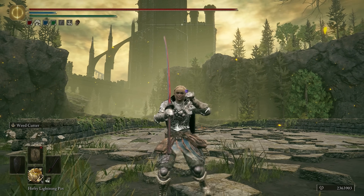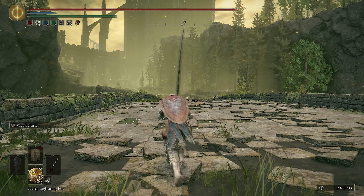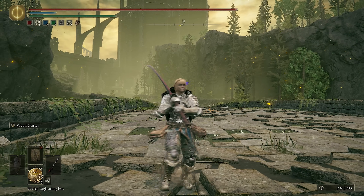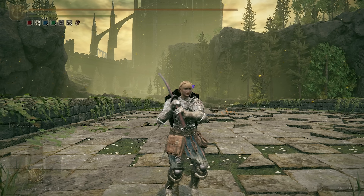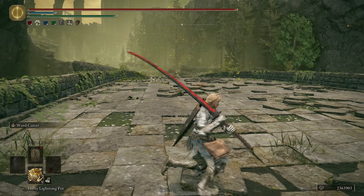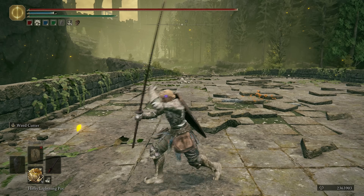Starting off we have the Rakshasa's Great Katana, probably my favorite Great Katana in the DLC for a few different reasons. It has a heavy thrust attack - very similar to the Claymore - and it has hyper armor. It's the only Great Katana with hyper armor, although when you do swing your weapon your defenses go down. You're going to notice all my defenses are down while swinging my weapon, so you're more susceptible to counterattacks. But having an option like that on a Great Katana is very useful, especially with a moveset that can be very aggressive and has good range.